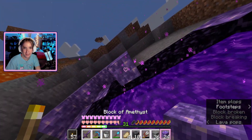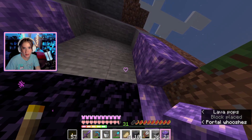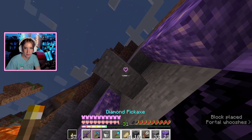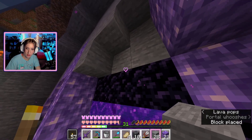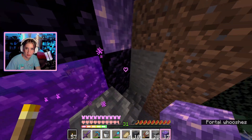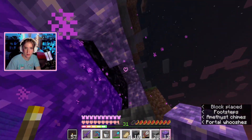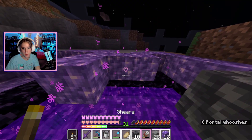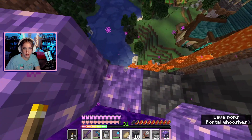Let's try again, and then on this side maybe bring this down — oops, not like that — kind of like that, and then a little bit more amethyst. We could do just a column of it right here, and then we'll do the greenery around it as well. I have literally no idea how this is gonna look, but hopefully it doesn't look too bad.